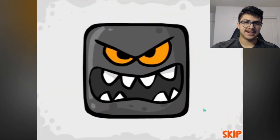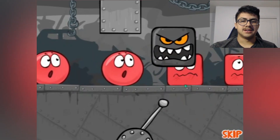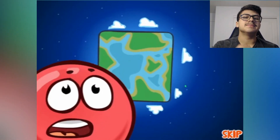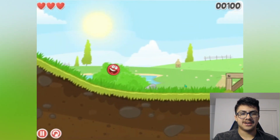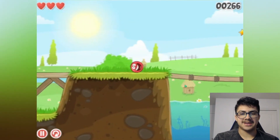The ball is looking at a square — oh no! So the evil squares are making the red balls into red squares. They're trying to make the whole world square. All right, let's go. I'm using the arrow keys to move, and I can jump with the up button. Let's go and get every single star that we can.